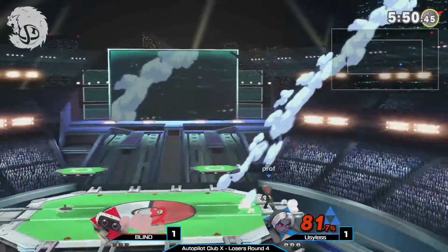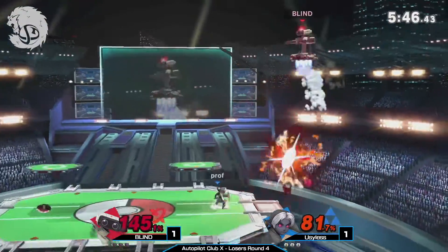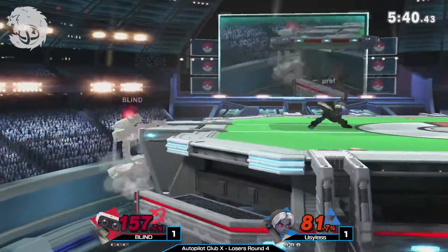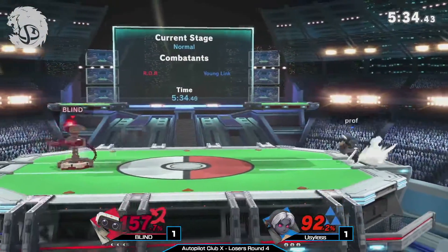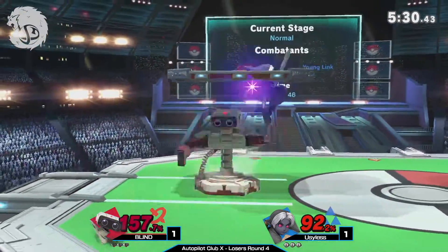The boomerang right on the shield — the boomerang into forward air. Rob is still alive — Rob is big, Rob is heavy. He makes it back to the ledge. Back to neutral, back to neutral. Both players are kind of feeling each other out, trying to figure out their approach options. Prof going through these boomerangs — he knows they're safe.